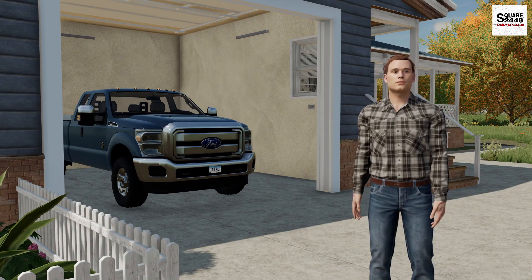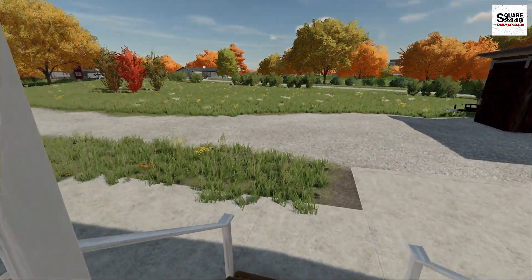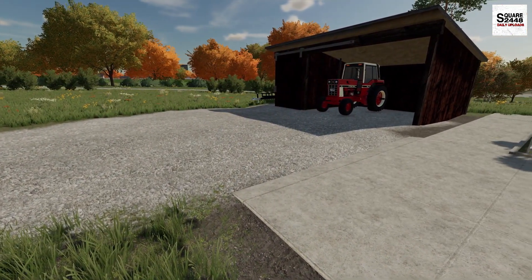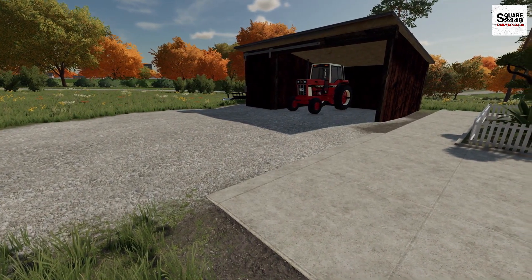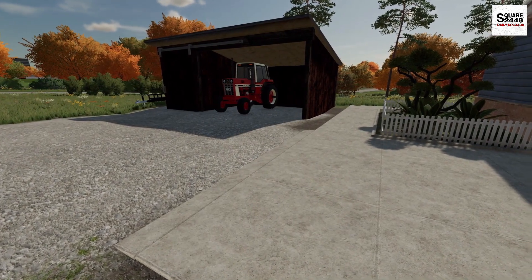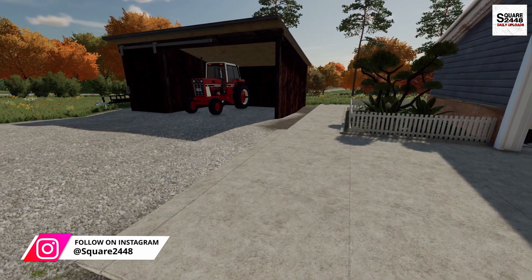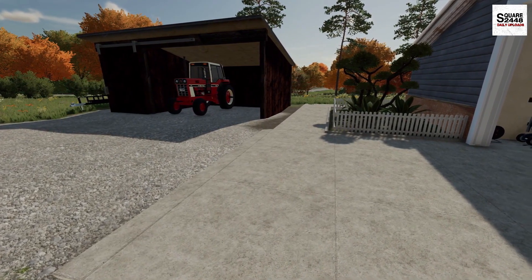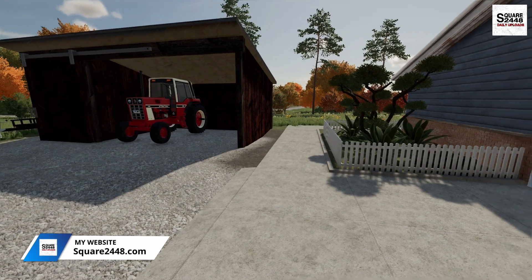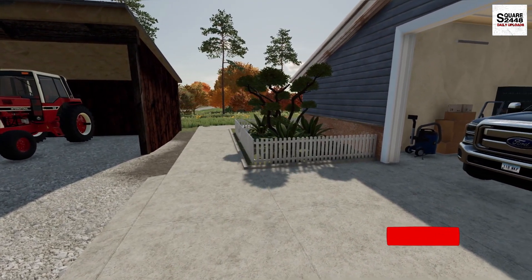Hi everyone, welcome back to FS22. It's a beautiful fall day here in Elm Creek. Today we're going to be starting a new business. With fall here and the weather getting colder, I thought why don't we start a side hustle — a firewood business. I'm willing to put the hours in to make that extra money. This year, with supply and demand, oil and heating prices are really high. I think this is a big opportunity to start the business and be quite successful.